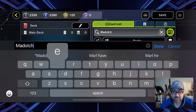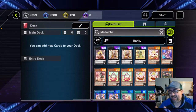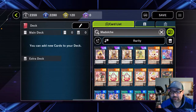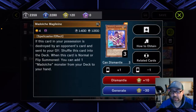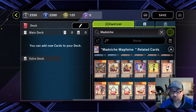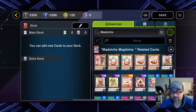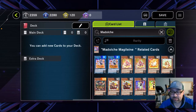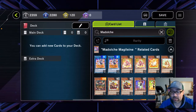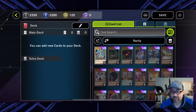So let's say I type in Madolche — a bunch of Madolche cards come up. Now let's say you want to know what types of cards to use in a Madolche deck. Pick one of these Madolche cards and there's a button called Related Cards. If I click that, it'll show me all the cards related to Madolche, even if they don't necessarily have Madolche in their name. You can click on various Madolche cards and see what's related to them in case something else shows up that might be useful for the deck.